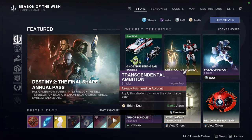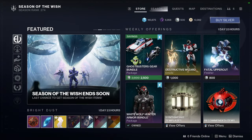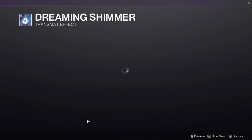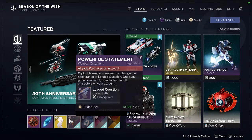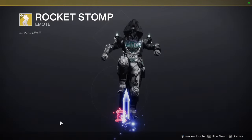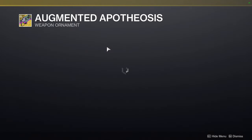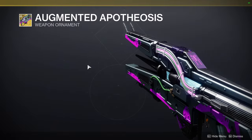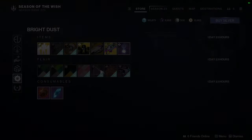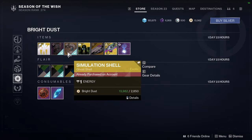As for Eververse, we have the Transcendental Ambition - this actually looks pretty decent. Amethyst Bloom, looks okay. Dreaming Shimmer. For the Loaded Question, Powerful Statement. Rocket Stomp. And for the stuff at the bottom, we have Augmented Apotheosis - too bad this is getting another nerf. Omen of Saturn. Exosporin. Simulation Shell - this is an old one.